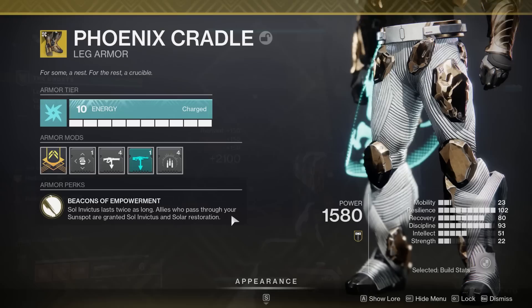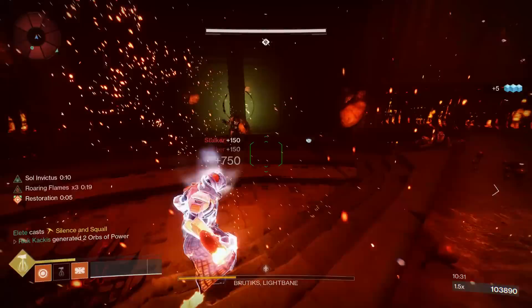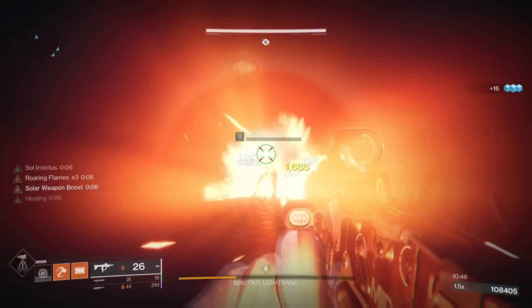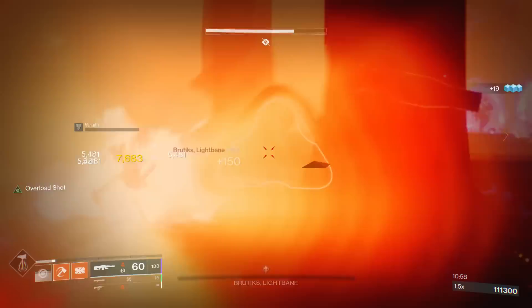But we're not quite done with what the Phoenix Cradle does. The second part of the perk: allies who pass through your sunspots are granted Sol Invictus and solar Restoration. This is absolutely nutty for every single piece of PvE content unless you're specifically doing a solo challenge. Every single teammate that passes through gets 10 seconds of faster ability regeneration and healing.